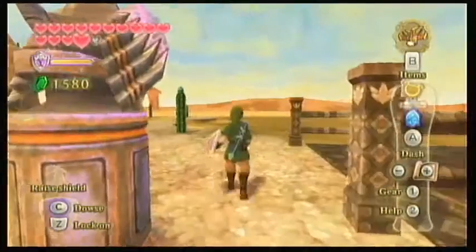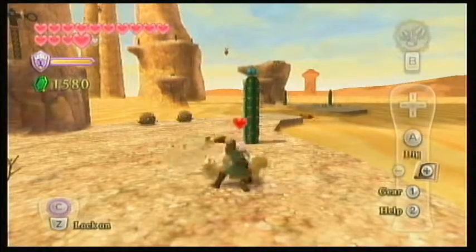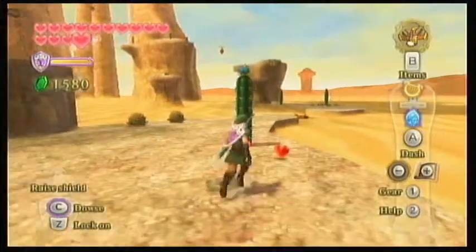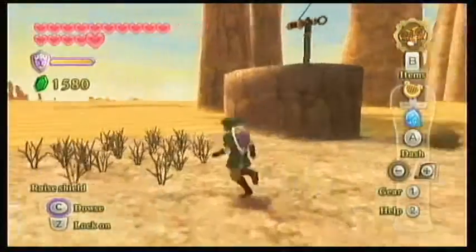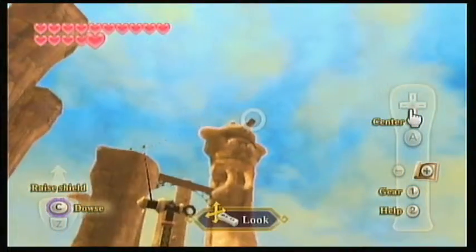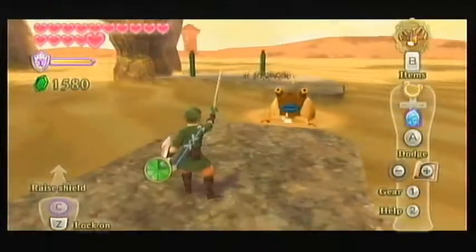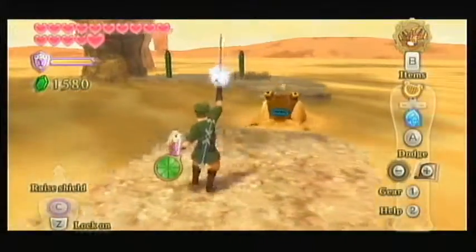Hello, what up guys, welcome back to another episode of Legend of Zelda: Skyward Sword. So what I'm going to do now is go up there somewhere — I believe it's right there — so we can go get a treasure map. Without further ado, let's go get it.